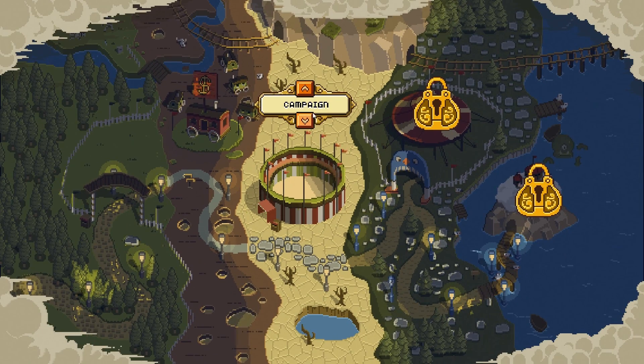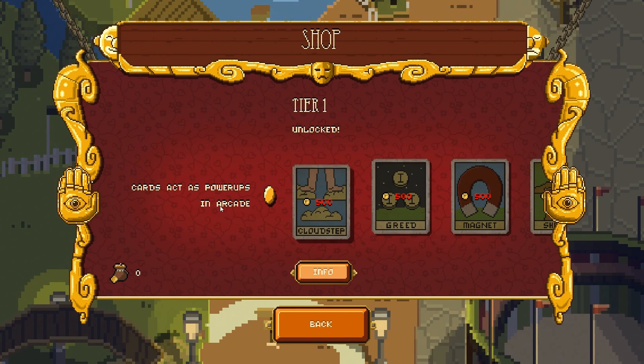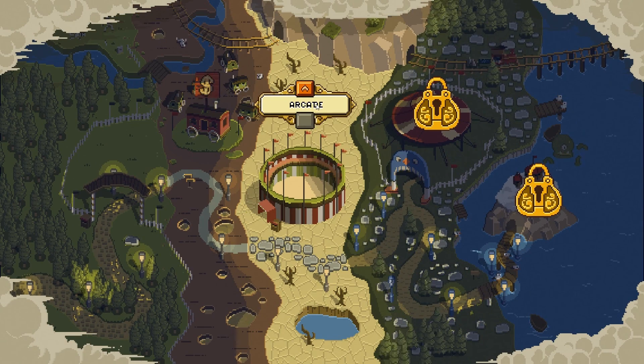So let's head back to the menu and I'll just show you arcade mode, and first I'll show you the shop. In the shop you can buy power-ups for arcade mode. For example, extra platforms — clouds act as extra platforms, projectiles travel through them, condition active for 25 seconds, and it costs 500 gold. We don't have any gold yet because it doesn't seem like you earn it in campaign mode. And also of course you can play multiplayer — co-op or versus mode against friends.